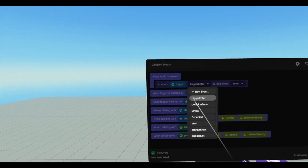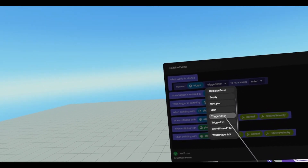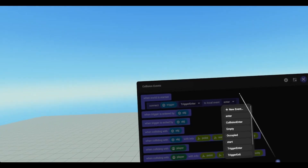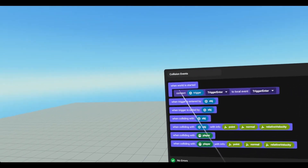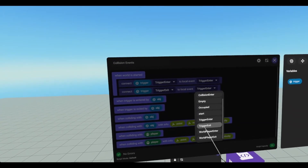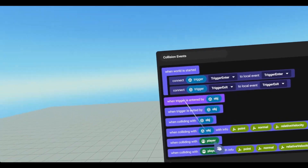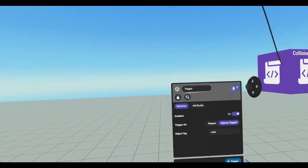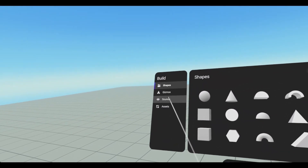There's two of them — there's a lowercase T and an uppercase T. I always use the uppercase T. And we're going to connect it to trigger enter. And then we're going to connect another one and it's going to be trigger exit, and we're going to connect it to trigger exit. So this will allow us to fire off these events in the same script, even though the script is not attached to the trigger. And another thing I want to add is a text gizmo.